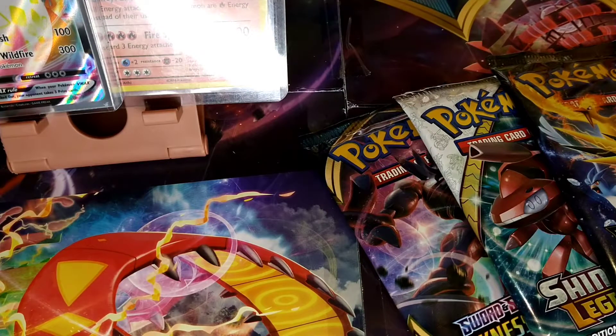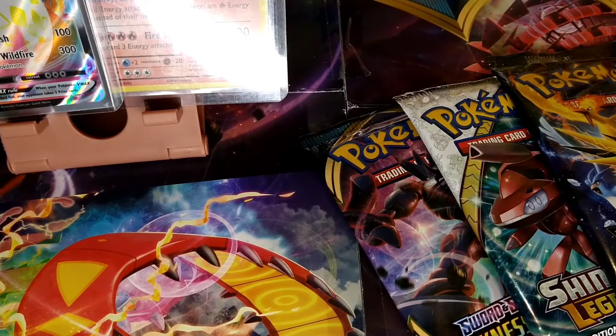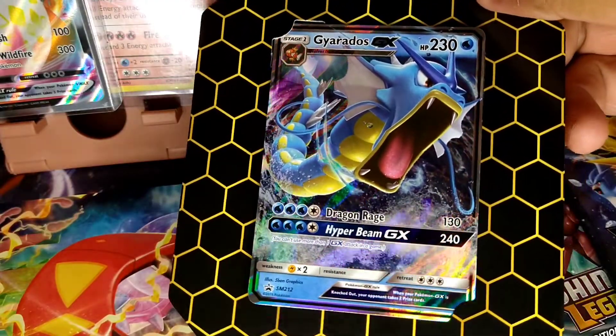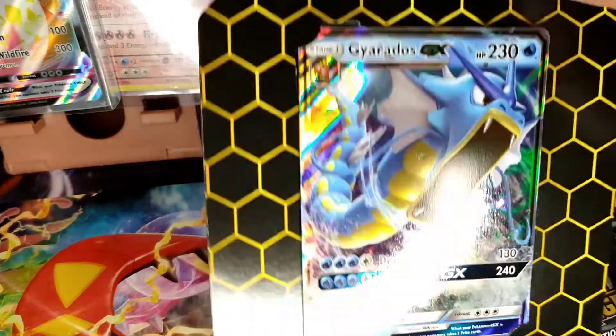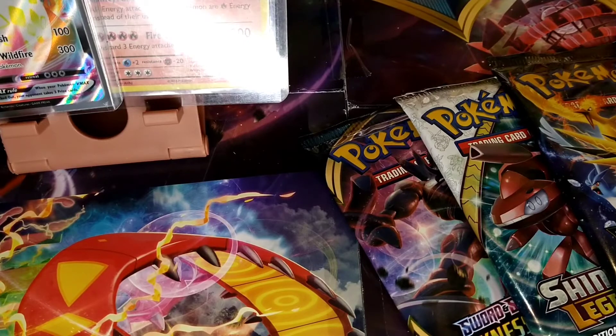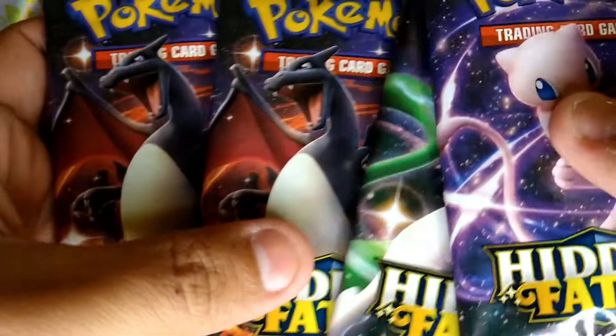Let's go ahead and open up this sealed Hidden Fates tin and see if we can get anything good today. I will be giving out the code card for this right now. Here are the packs — I got two Charizards.